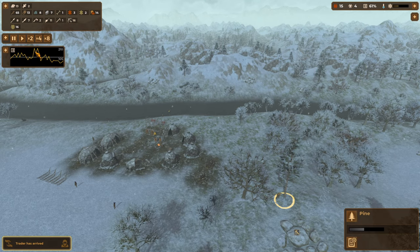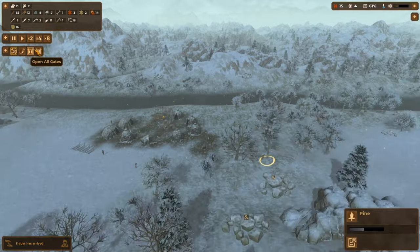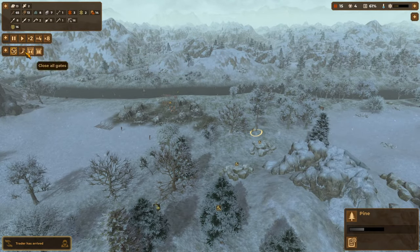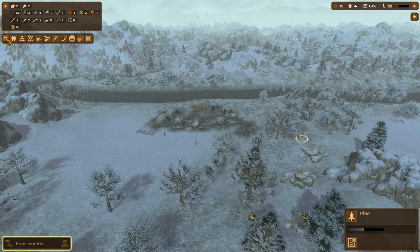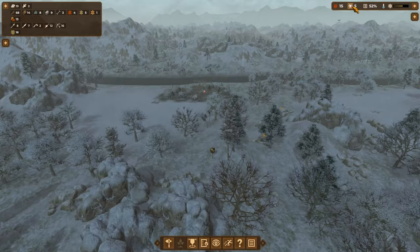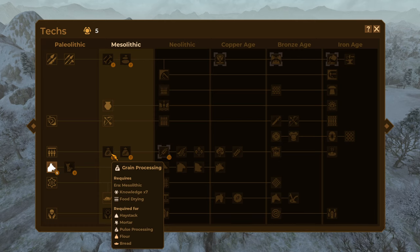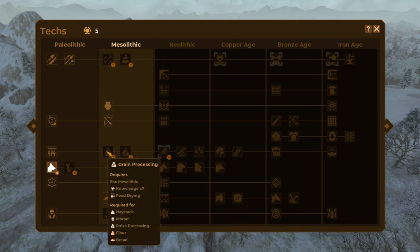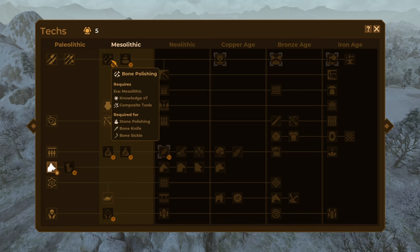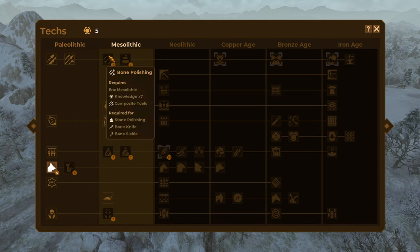Workload shows how high your workload is when you're really pushing your people. Defenses come into play when you're getting attacked by raiders. For now we'll get rid of those and just have grouped resources up. Looking at tech, grain processing unlocks the haystack mortar and pulse processing for flour and bread — but there is absolutely no point investing in that food source without first investing in bone polishing, because to cut grain you need a sickle and you can't unlock a sickle without it.